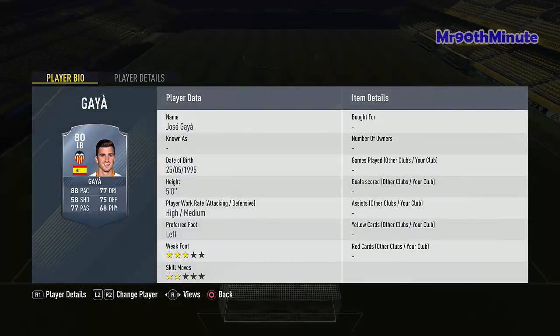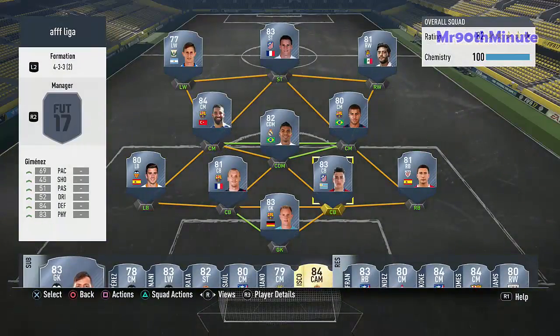Then our left back is another pacey fullback — 88 pace, 77 passing, 77 dribbling, 75 defending, 68 physical. He doesn't have great physical, but with the pace you don't really have to hold circle every time — you just pressure them, try to intercept the ball, and when you see an opening you press circle and get it. On the counters, that pace is going to help you out a lot.